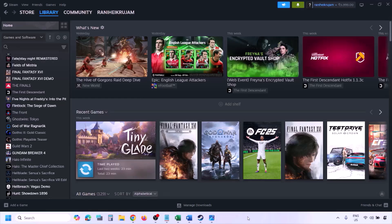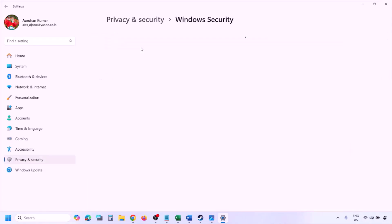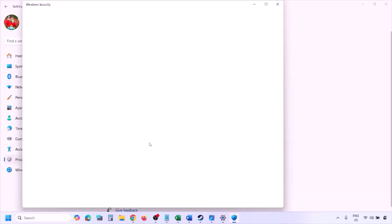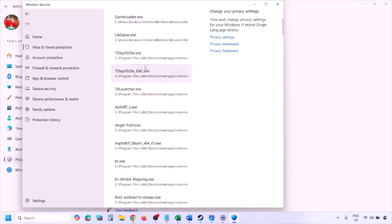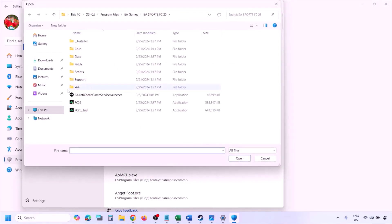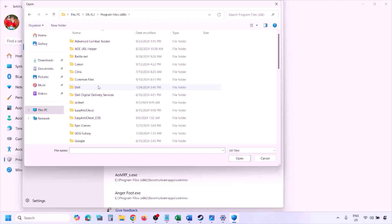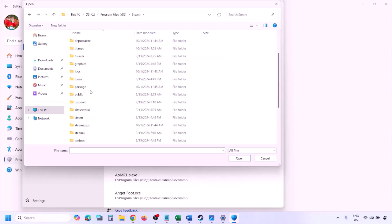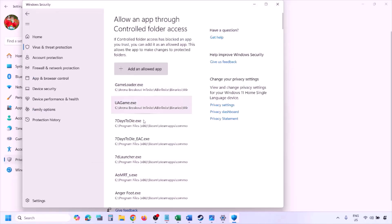To add the game EXE to Windows Security, open Windows Settings and go to Privacy and Security (Windows 11) or Update and Security then Windows Security (Windows 10). Click Virus & Threat Protection, scroll down to Manage Ransomware Protection, click Allow an app through Controlled Folder Access, click Yes, then Add an allowed app, then Browse All Apps. Navigate to the game installation folder — open your drive, Program Files (x86), Steam, steamapps, Common, then the game folder — and select the game EXE file. Click Open and the game is added.